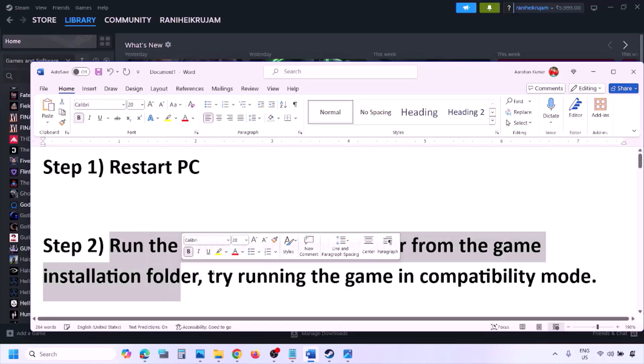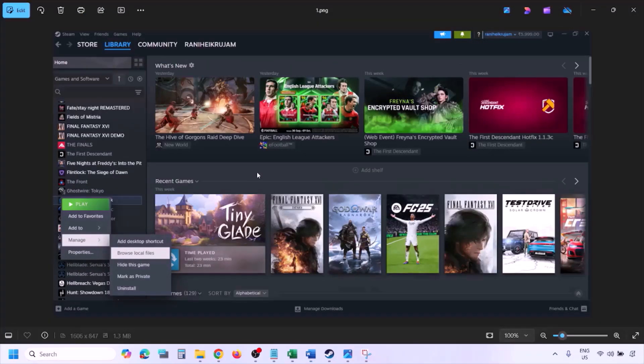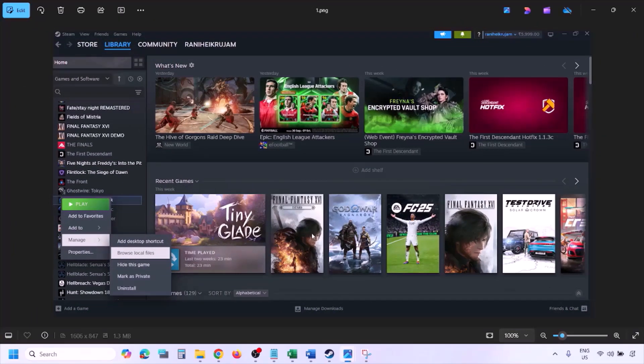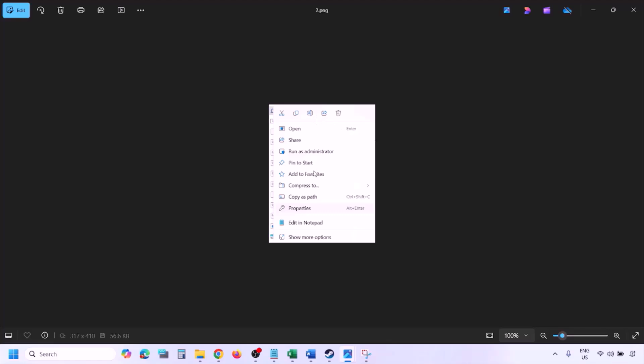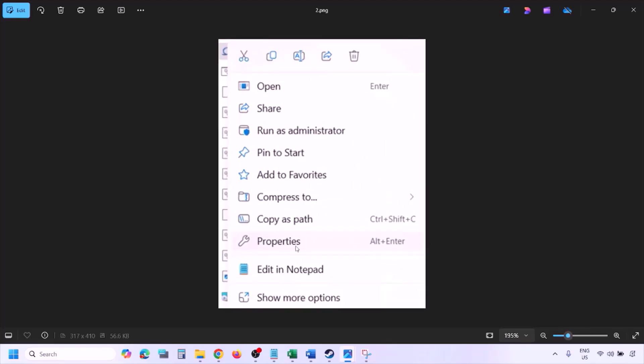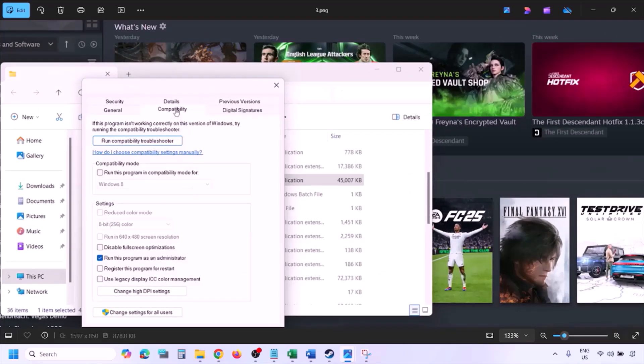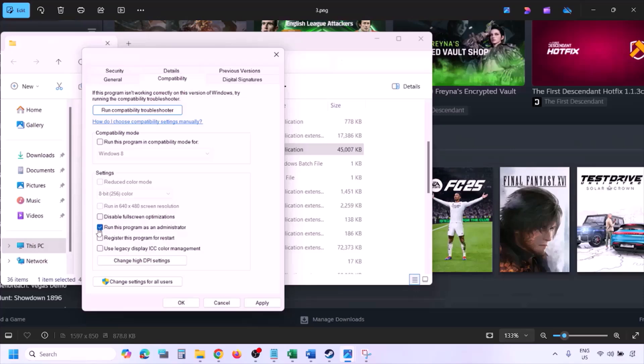The next step is to run the game as administrator from the game installation folder. Go to Steam, go to Library, find the game, right-click and select Manage, then click on Browse Local Files. In the game installation folder, right-click the game EXE file and select Properties. Go to the Compatibility tab and put a check on the box which says 'Run this program as an administrator,' then hit Apply and click OK.